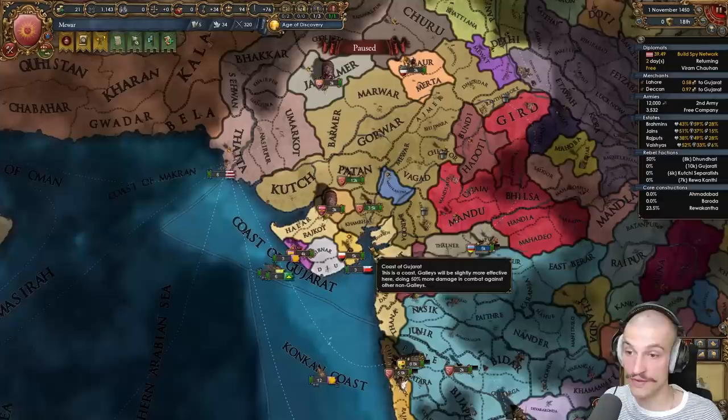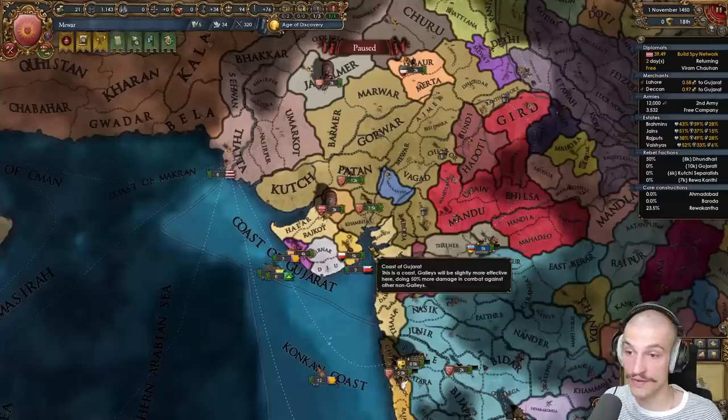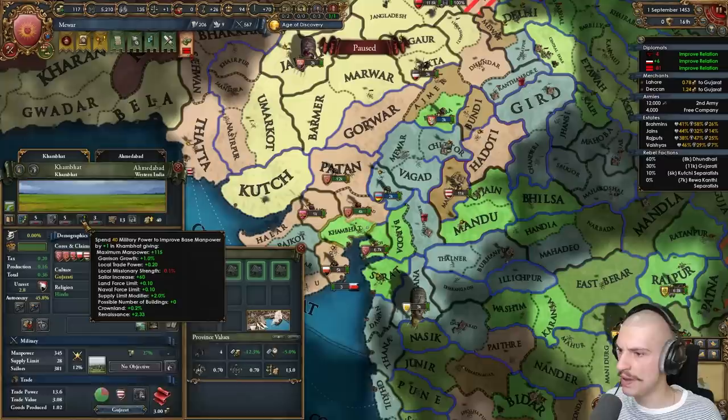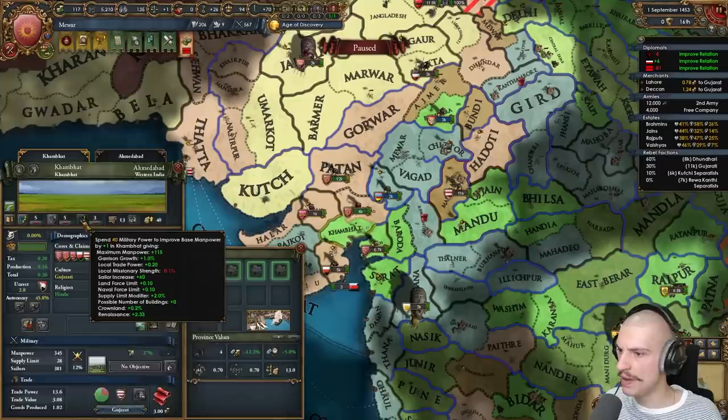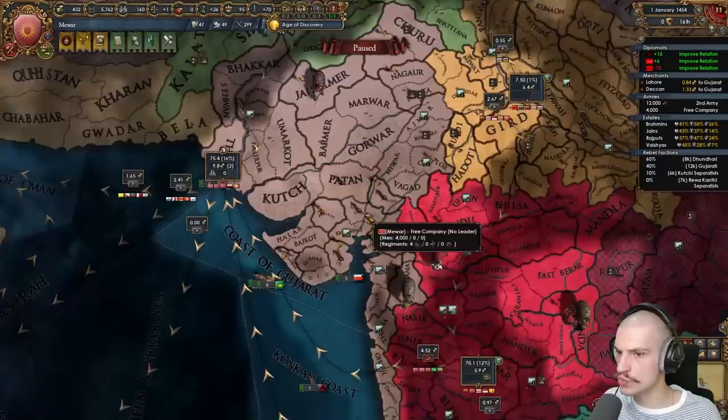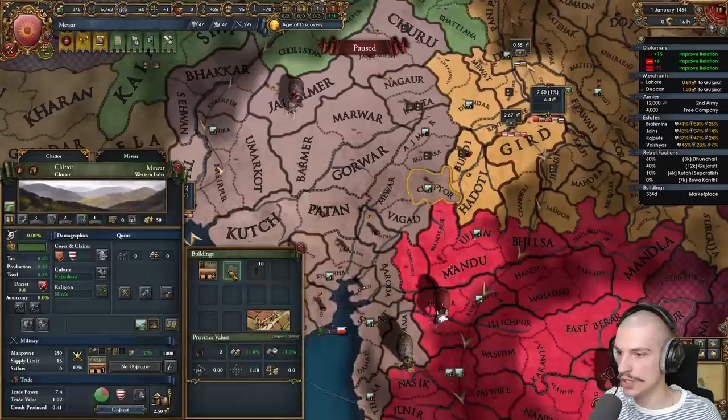I take some territory from Gujarat, humiliate them, and that's done. Got tech 4 in every category already thanks to the awesome starting ruler. Let's reduce some provinces, build some forts, and dev the gold mine for the Renaissance. I also lowered autonomy — now it's at 10 development. I'll spawn the Renaissance here since it's a level 2 center of trade that produces cloth on grasslands — super cheap. I can activate Encourage, bump it up, expand infrastructure, then keep devving.